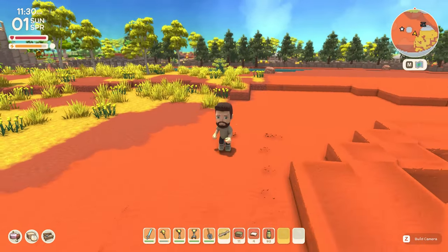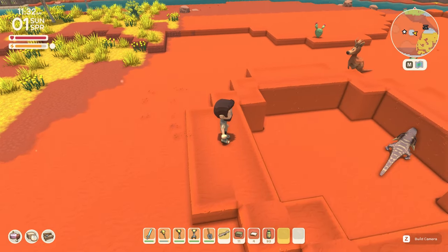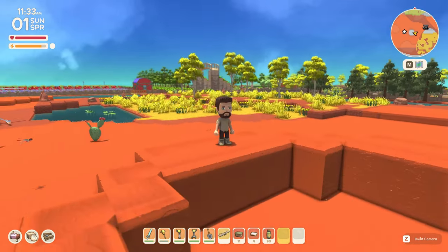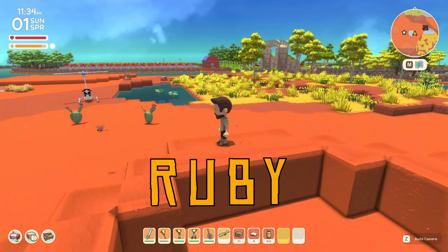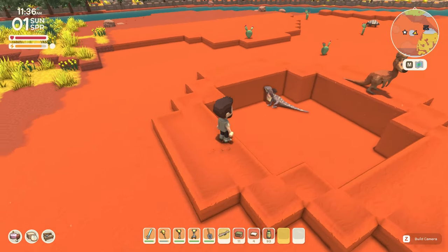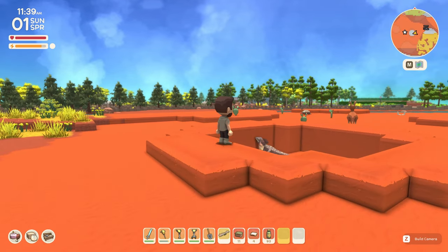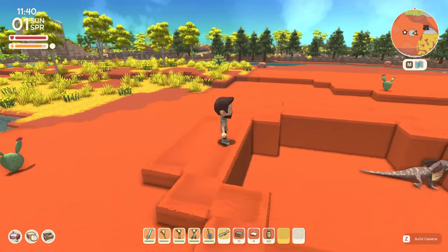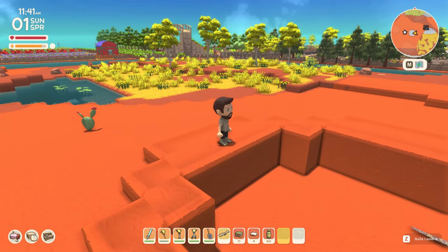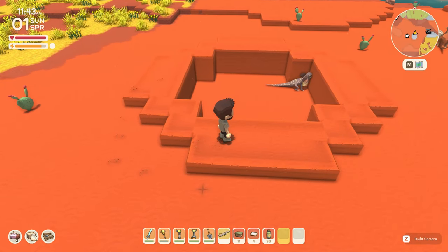Then what I'm going to do is fill it up with some red flowers down the bottom, along with those red gems from the mine — I forget what they're called. They'll be down the bottom to look like lava. Then I'll put some flowers up top coming down, so it's like lava flowing out. So I'll just get into digging this out.